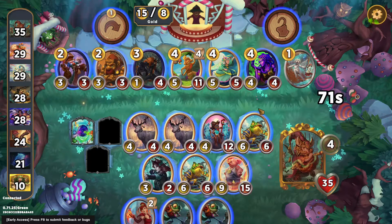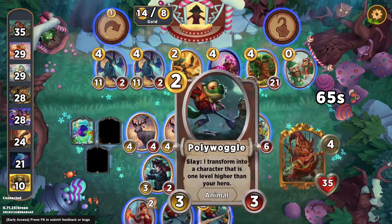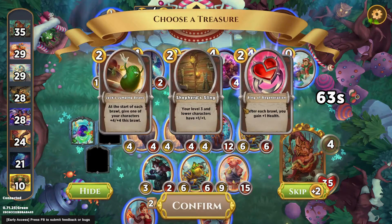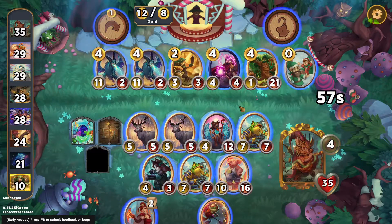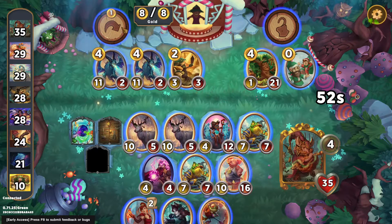How do we feel about this? This kind of looks like a Godmother board, but not that much. I do have a lot of good characters, but I really like to have Princess Peep when I start doing Godmother shenanigans. Upgrade my Woggle, and I'll take the Shepherd's Sling.